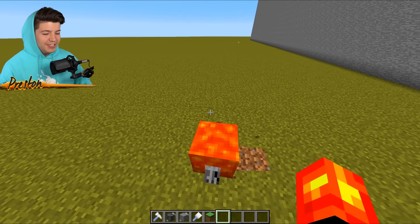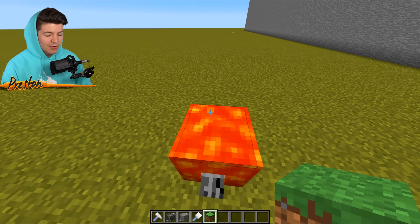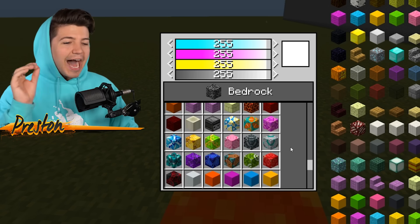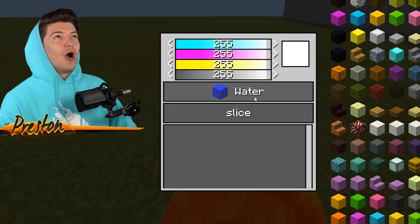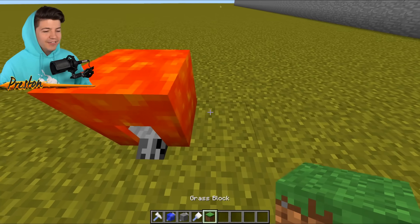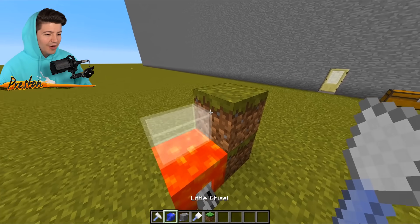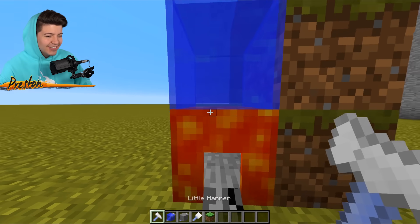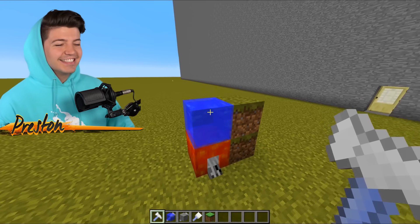We're gonna get rid of this dirt block. I want to continue to add more and more levels onto our house. Now that we've got this epic first floor, which is probably gonna be like our living room entrance, I want to build the next one out of water because I think this is going to look so cool. I think I'm gonna make an elemental themed house. You place blocks next to each other, build them up like this — check this out. Oh my gosh, dude, that is so cool!